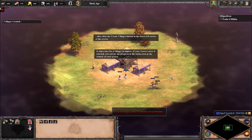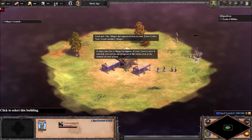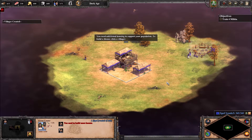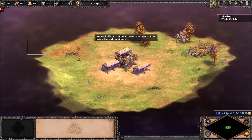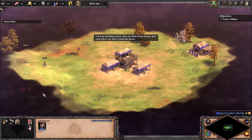Good job. The villager has appeared next to your town center. Create another villager — you need additional housing to support your population. To build a house, click a villager, click the buildings button, then click the build house button.